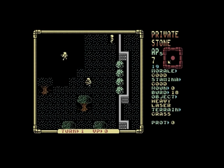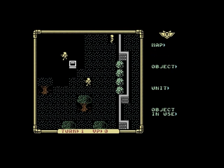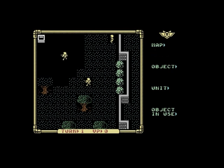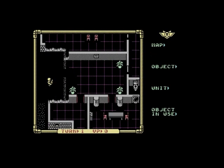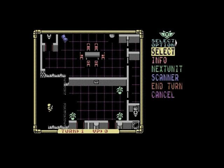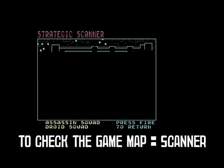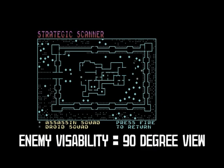Being usually outgunned or outnumbered, it's worthwhile positioning your soldiers so all your angles are protected. When Laser Squad first came out in 1988 it had three missions, with two more available by mail order. When released by Blade sometime later, five missions were included with two more available by mail order, making a total of seven. You can also use the scanner feature to check out the map — it shows where your squad is and where enemy droids are, but only if they're within sight of your marines.